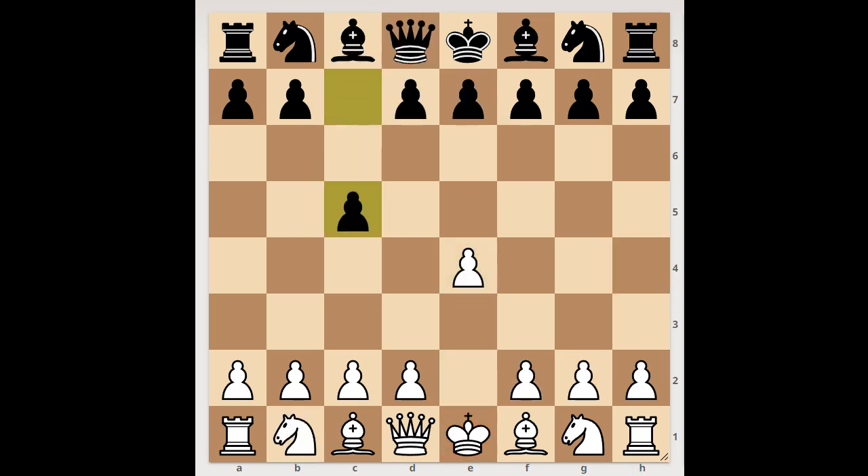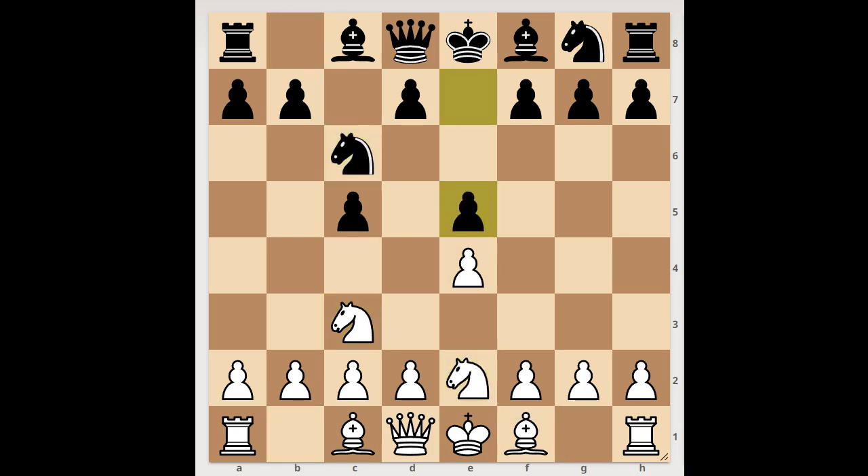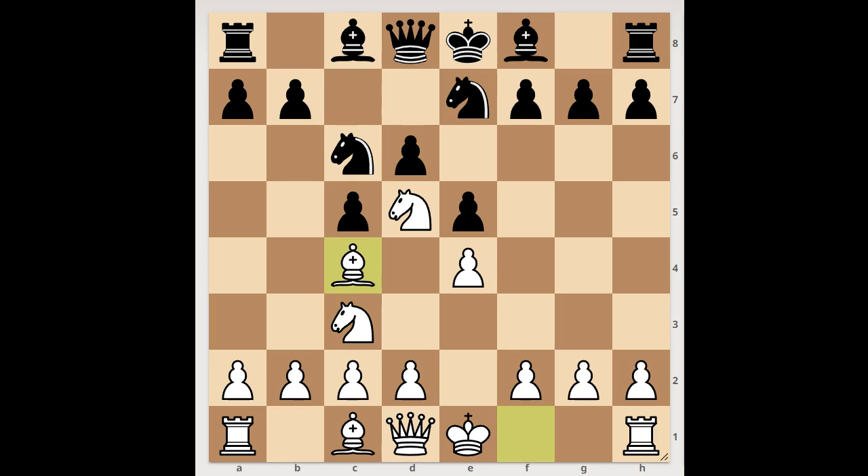Next game: e4, the Sicilian defense. Knight to c3, knight to c6, bishop from g to e2, e5 preventing d4. Knight to d5, bishop from g to e7, rook from e to c3, d6, bishop to c4 — black to move. The black dark-squared bishop is stuck on f8, so player with the black pieces played g6, intending bishop to g7. White to move — how would you continue your development? White to move and checkmate in one: knight to f6, checkmate.